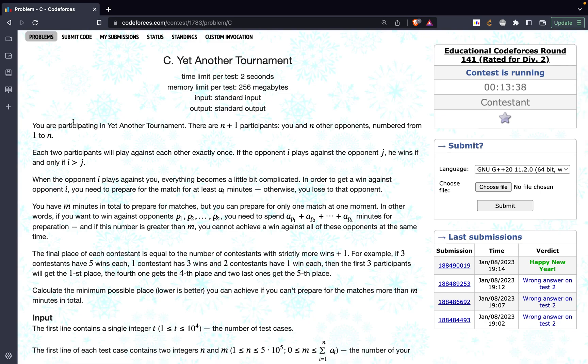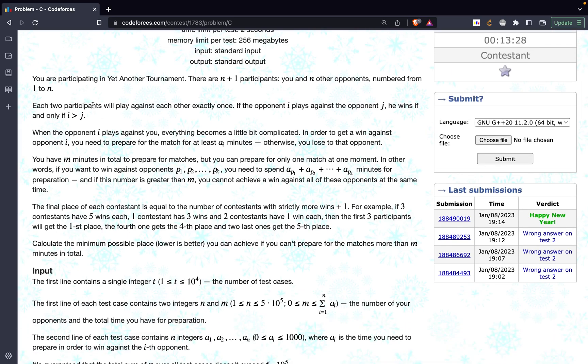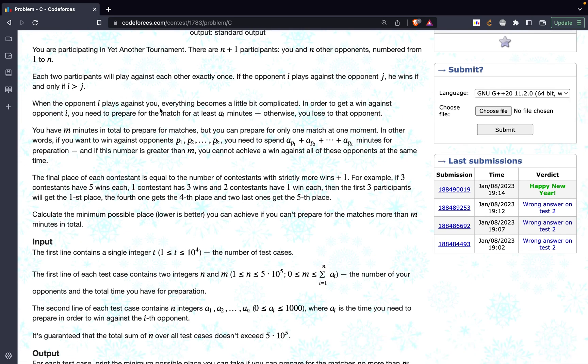The problem states that you are participating in yet another tournament. There are n plus 1 participants — you and n other opponents numbered from 1 to n. Each two participants will play against each other. If opponent i plays against opponent j, he wins if and only if i is greater than j. When opponent i plays against you, things get a little complicated — in order to win against opponent i, you need to prepare for the match for at least ai minutes, otherwise you will lose.